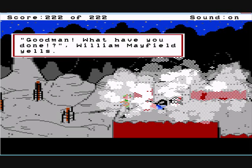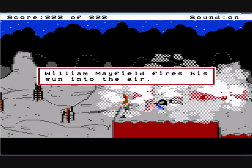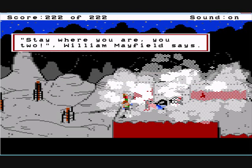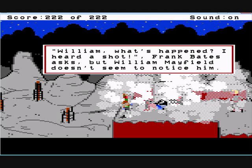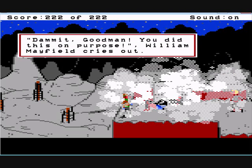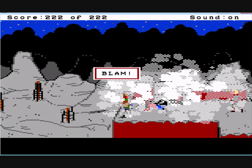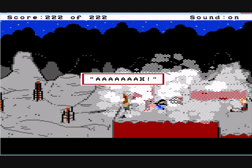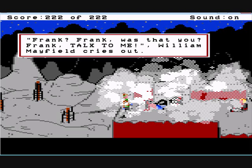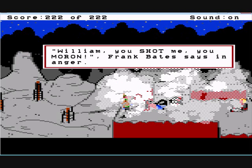Goodman, what have you done?! William Mayfield yells — I can't see a thing. William Mayfield fires his gun into the air. Stay where you are, you two. William, what's happened? I heard a shot, Frank Bates asks — but William Mayfield doesn't seem to notice him. Damn it, Goodman — you did this on purpose! William Mayfield is in a rage and starts shooting at random. Suddenly a scream is heard. Frank? Frank, was that you? Talk to me! William, you shot me, you moron — Frank Bates says in anger. Are you okay? How bad is it? My god, I'm bleeding heavily, William. I'm going to die, Frank Bates cries out.